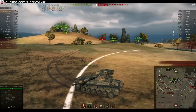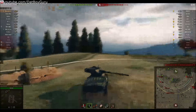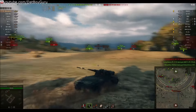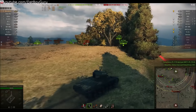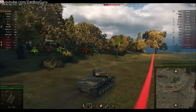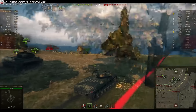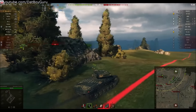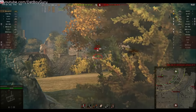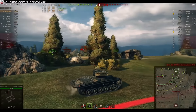This is an auto-loading Swedish medium tank — a great crew trainer, especially for strongholds. It carries four rounds per clip, takes 15 seconds to reload the clip, and approximately two seconds between each shot. It does around 150 average damage, similar to a Cromwell or Cromwell B. Penetration on AP is 148mm — fairly standard for a medium — and APCR gives you 190mm of penetration, which is excellent for a tier 6 tank.